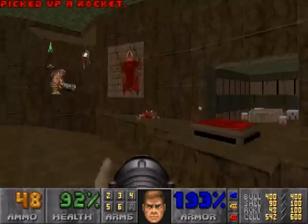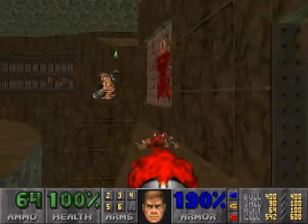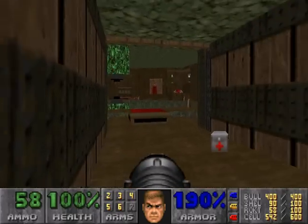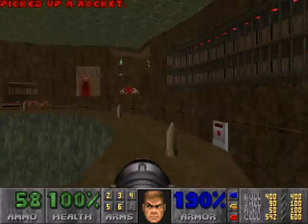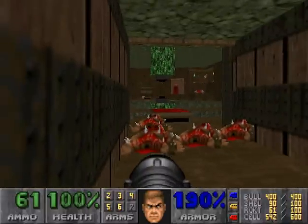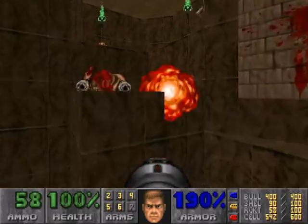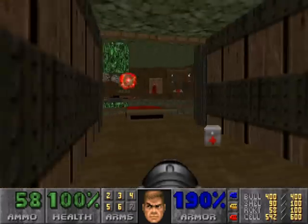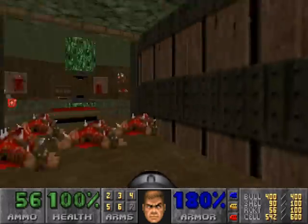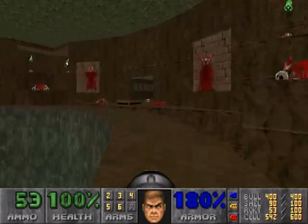That's one Mancubus down — now let's run to the opposite side. There's two Mancubus down. Run through the other way and try and take out the chaingunners. I hate, hate, hate this part, because if you fall off that ledge, you die — there is no reset button. These little alcoves that are sticking out here on the side, they are like your best friend in this map, or at least this area.